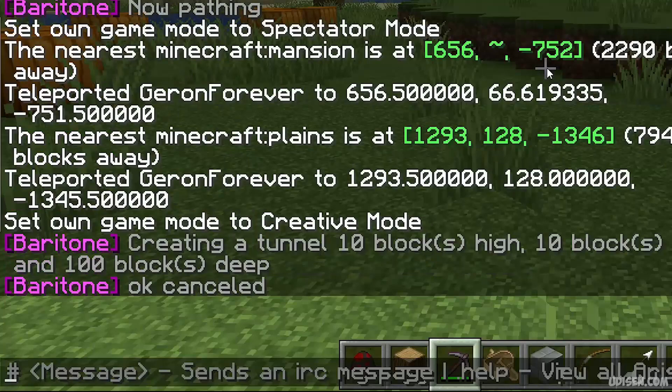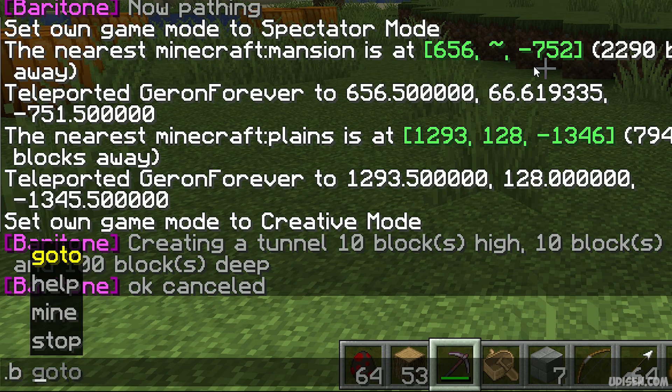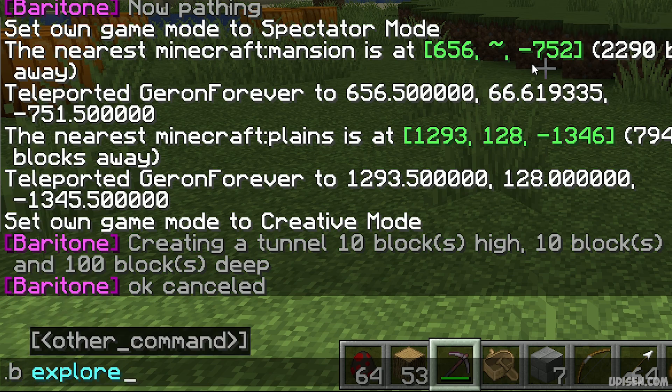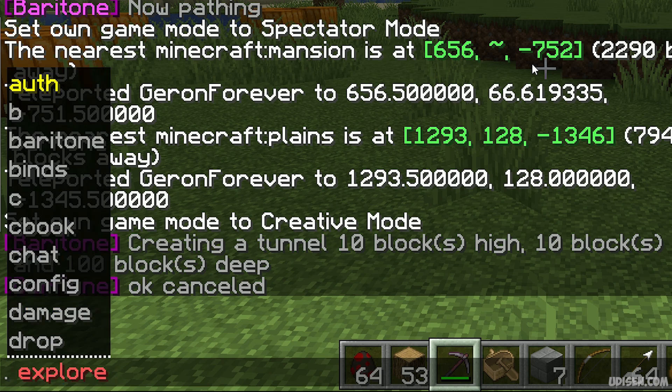Now use the command. Press the B button to open chat, then type B followed by a period, then a space, then 'explore'. Use the B prefix with a period only if you use Iris tools. If you use a standard standalone version, use the plain 'explore' command.